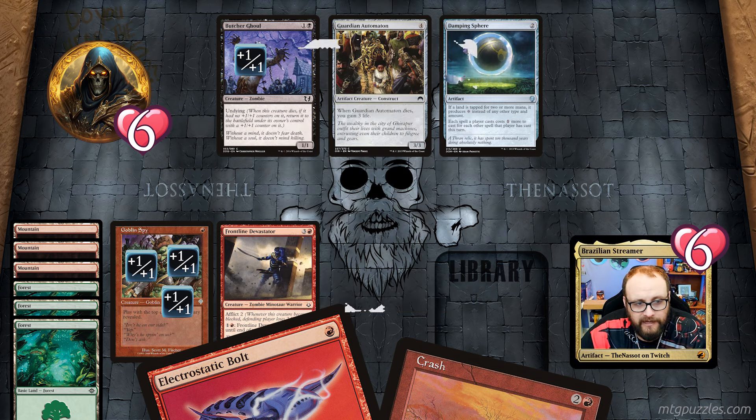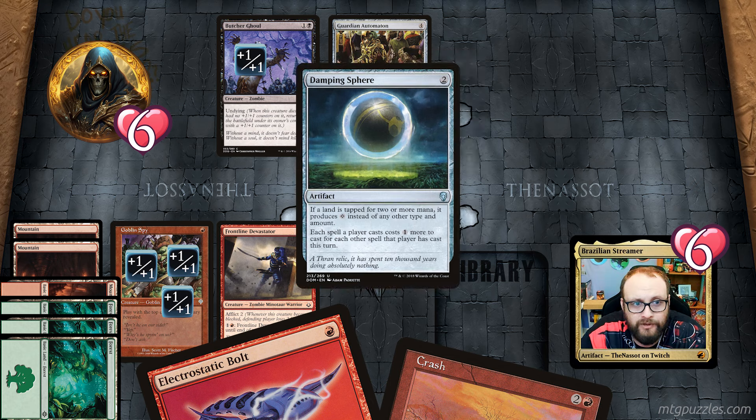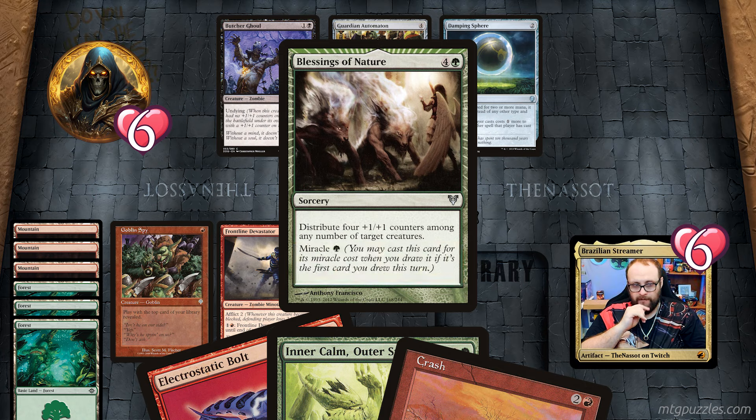So I have a 4/4 and a 6/6. That's three mana from Inner Calm, Outer Strength and one mana from Blessings of Nature. But each spell costs one more for each other spell cast this turn — so I've already cast two spells, meaning Electrostatic Bolt will be too expensive. I can sacrifice mountains to pay for Crash, but with the increased casting cost I'd be out of mana and wouldn't be able to kill the Butcher Ghoul. I need to rethink.